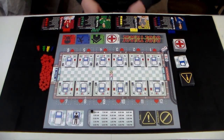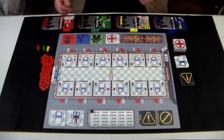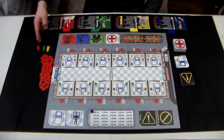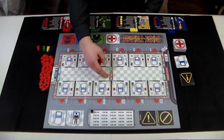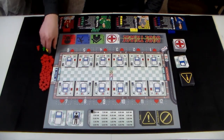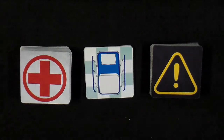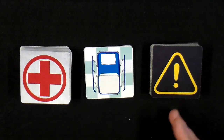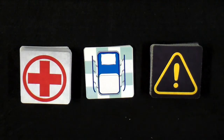To set up the game, place the game board in the center of the table within easy reach of yourself and any other players. Place the 4 pawns on their respective starting spaces on the center of the game board. Shuffle the patient, room assignment, and event decks separately and place them on their respective spaces on the game board.